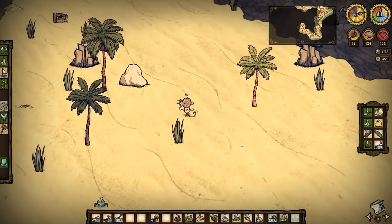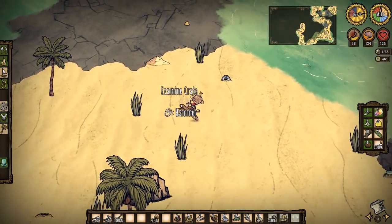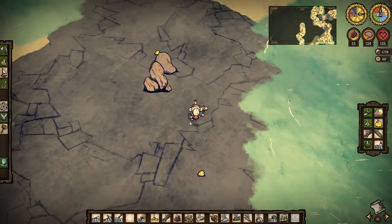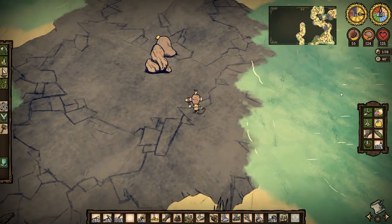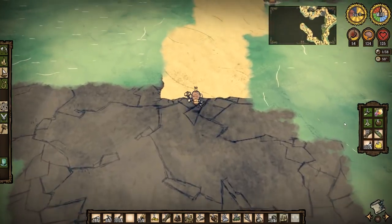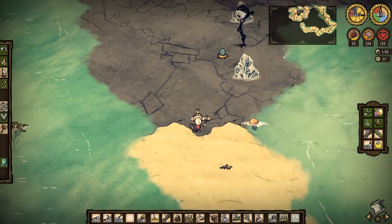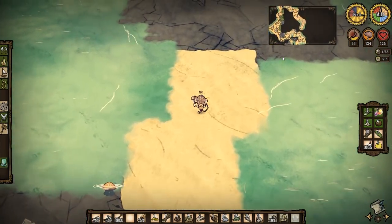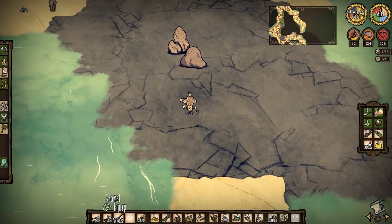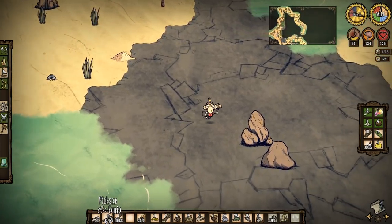I'll just finish exploring the rest of this island. Wow, we've got 10 planks. It just doesn't end — oh, this connects all over. Wow, what an island — seriously, it's amazing. I think we may need a bit more gold actually.